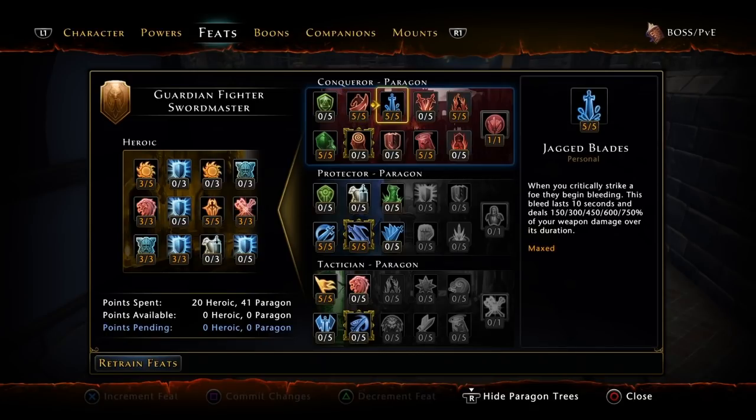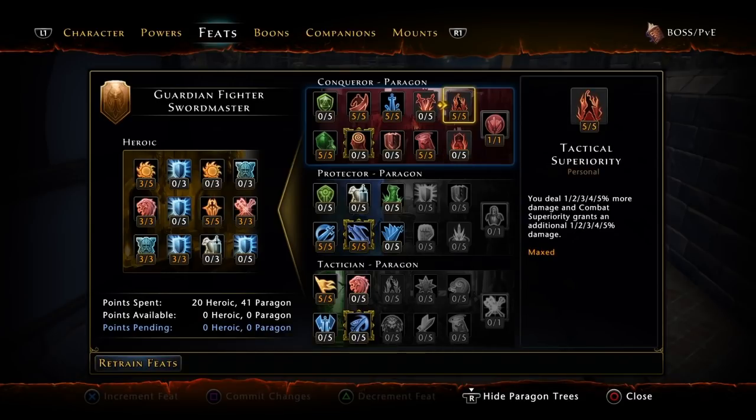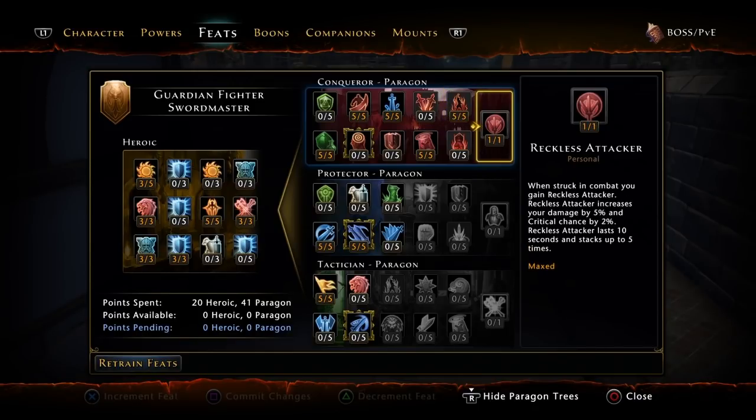Then 5 out of 5 in Jagged Blades — when you critically strike a foe, they begin bleeding. Staggering Challenge: gain 20% damage bonus to Griffon's Wrath when the target has been struck by a Staggering Challenge. So when you hit somebody with Griffon's Wrath, you get a 20% damage buff for your next attack. Tactical Superiority: deal 5% more damage, and Combat Superiority grants an additional 5% more damage. Reckless Attacker: when you're struck in combat, you gain Reckless Attacker, which increases your damage by 5% and your critical chance by 2%, lasts 10 seconds and stacks up to 5 times — that's a 25% damage buff and a 10% increase in crit chance.